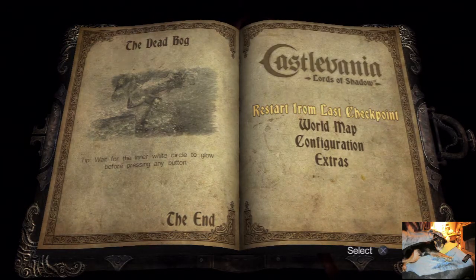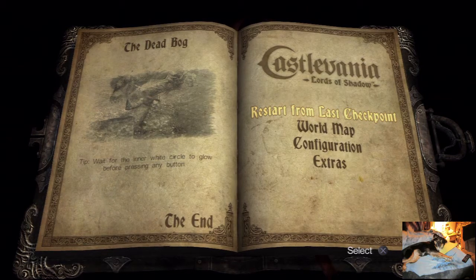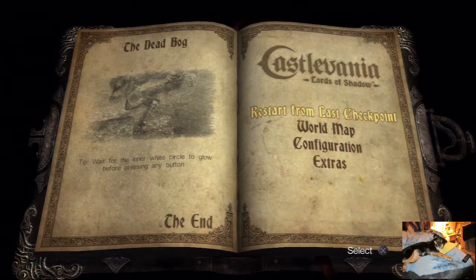I know how to kill him, but pushing this R2 is making it a little difficult. I'm not understanding it. Can I get a little help? Would appreciate it.